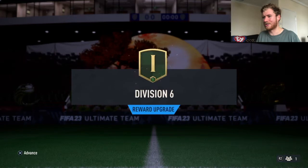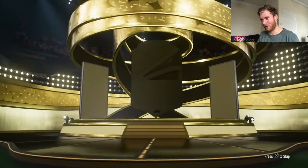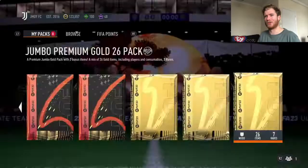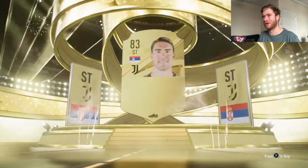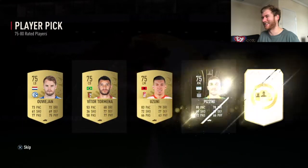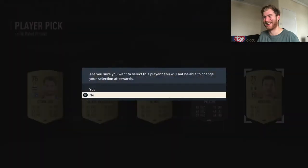Rank one division six, here we go! Starting with a jumbo premium gold 26 pack — not going to be a walk-up by the looks of it. Colombian striker, 83 — at least it's a packer. Second one, Serbian striker, 84 Vlahovic, not too bad, fingers are picking up a little bit. Cheeky little player pick in there as well, you never know — only 80 rated highest — but Buffon, absolute legendary game, we packed an icon.